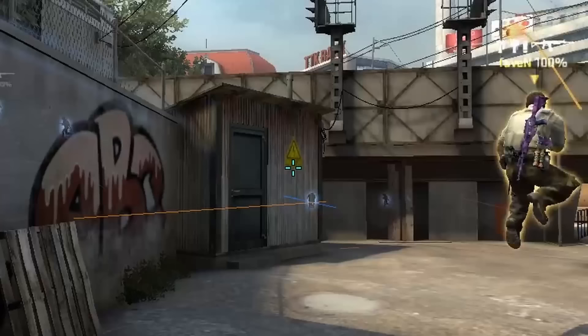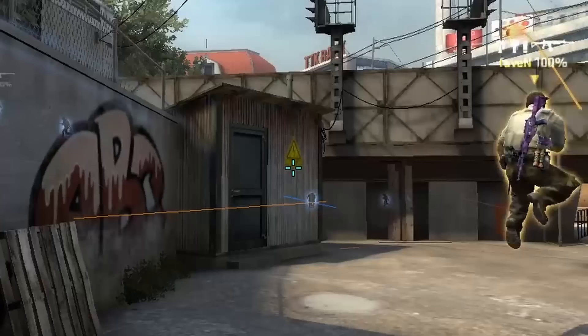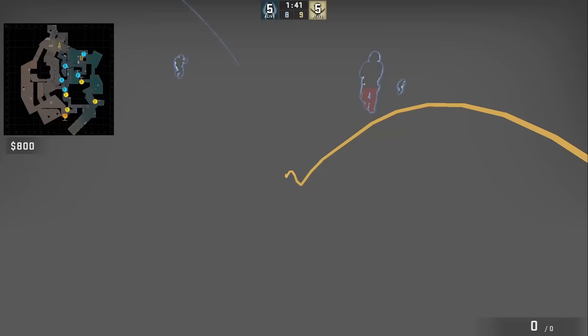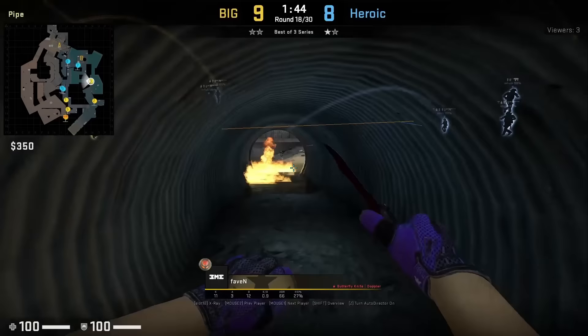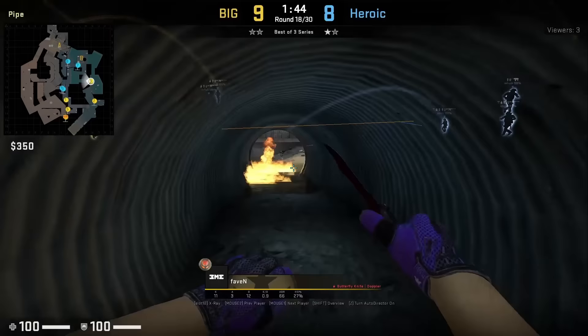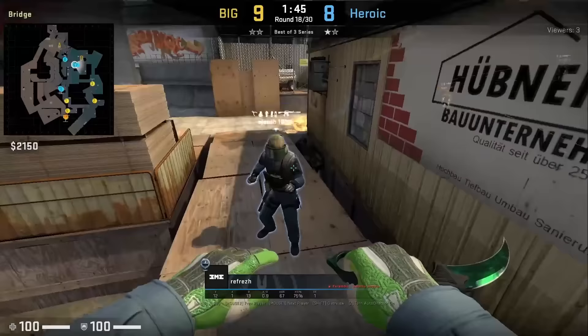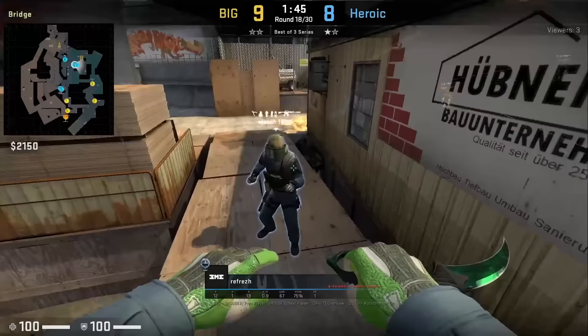BIG found a way to smoke short pipe that leaves a gap in the smoke for any teams pushing into water. Kido stands next to the wall, aims below the yellow sign, then left and right click jump throws. The smoke extinguishes Heroic's molly, leaving a gap for Favin to contest anyone rushing water — he frags Refresh. What's also nice is that even if there isn't a molly from the CTs, the smoke will still leave the same gap. In the same round, Refresh gets run boosted to try to avoid molly damage, but it didn't work out too well.